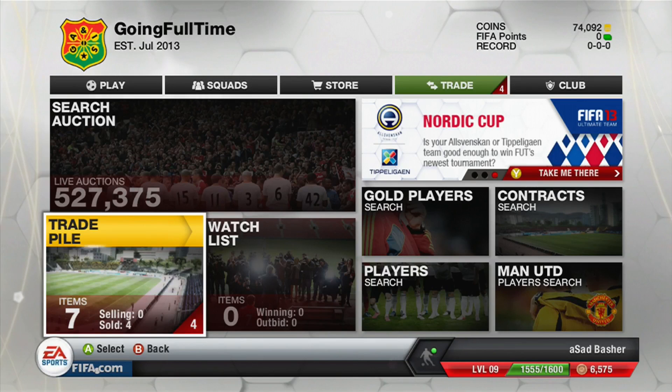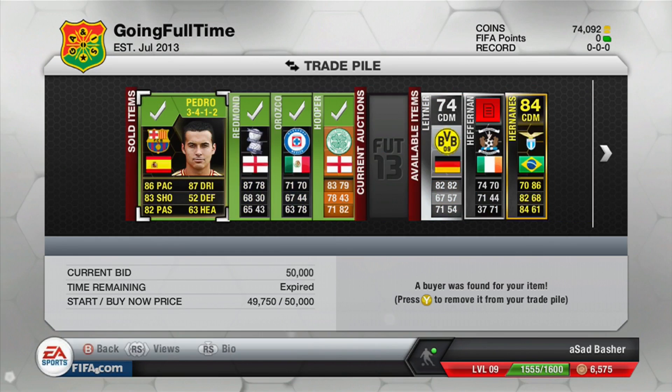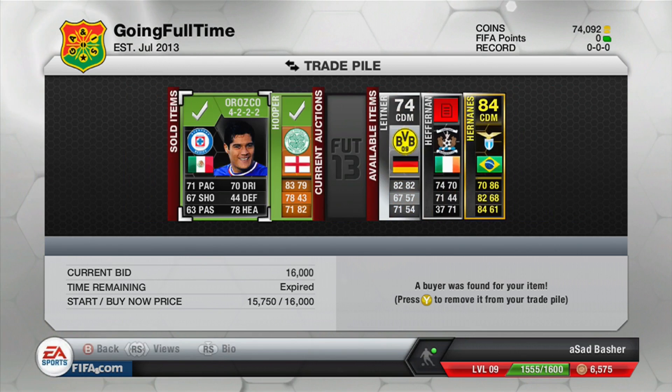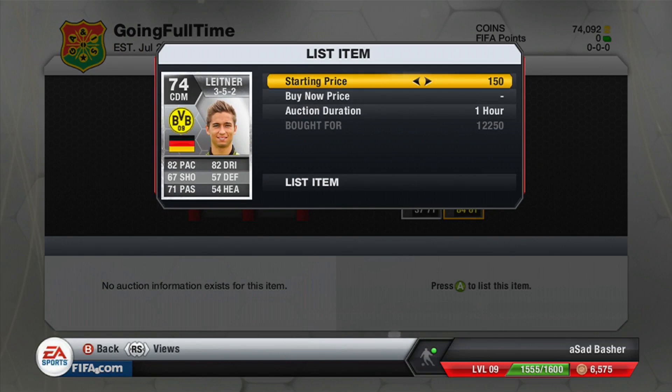What is up guys, pchd here, and today we have yet again got another of these trading to the mana match episodes. Last episode did quite well with profits, and this episode we do even better. Everything that has sold from last episode - the Orko Zero finally sold as well, the Hooper sold - that's 10k profit, and we've got three new players in our trade pile to try and get rid of.